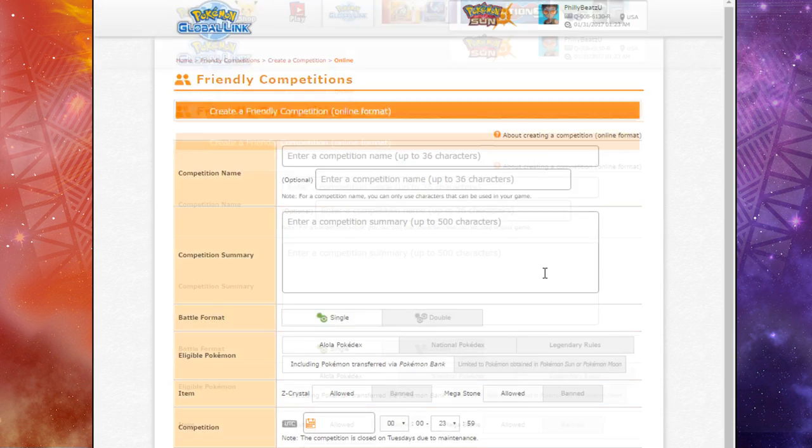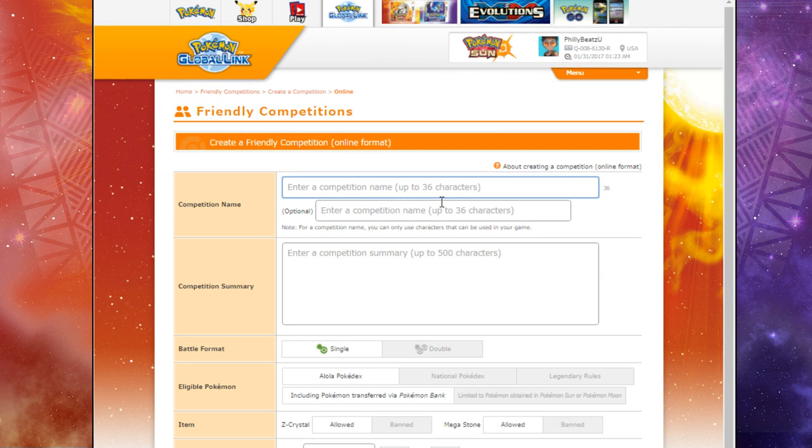Here we are at the next page where we enter a competition name. For the channel, let's call this the 'Philly Beats You Pokemon Bash.' The competition summary will be: 'The official Philly Beats You Pokemon Competition — may the best trainer win.' So you've got your competition name and a summary of what you want to put as well.